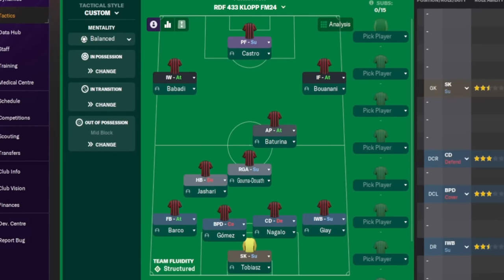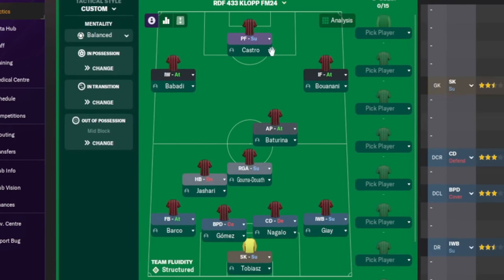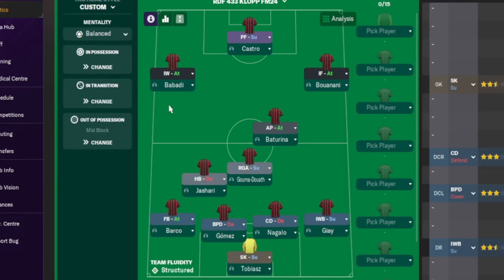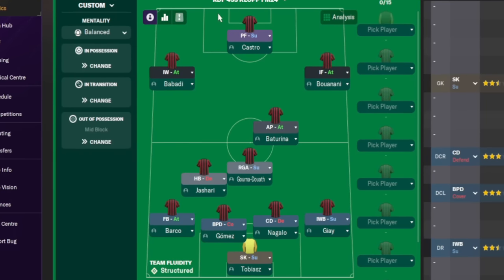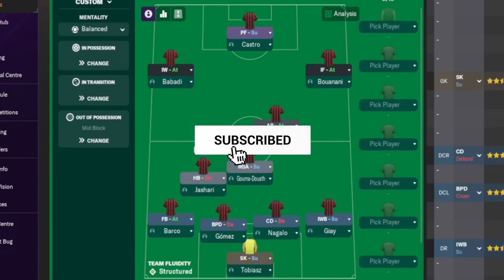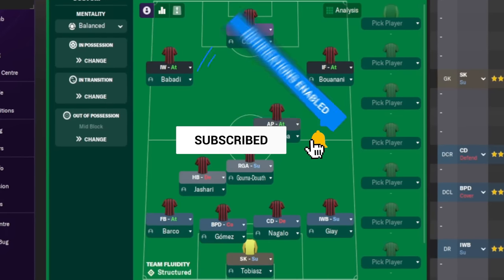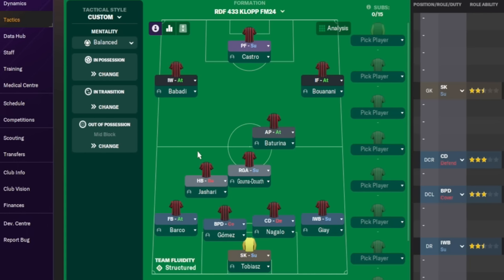That concludes today's video — 11 wonderkids that you must sign, all costing under 15 million pounds and ready to start first team football, lined up in a 4-3-3. This is the RDF 4-3-3 Klopp tactic which will also be out today, so look out for that video. The shortlist link is in the description — make sure you like this video. See you guys soon, stay safe, God bless, peace out!